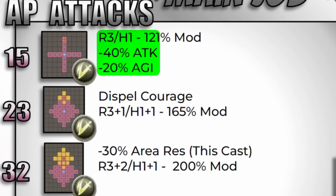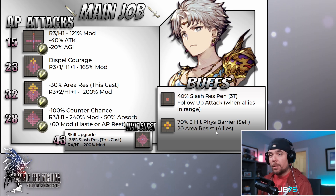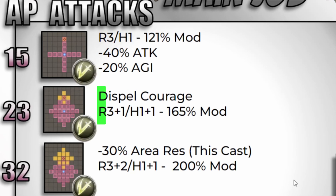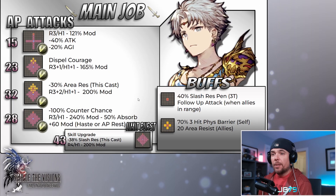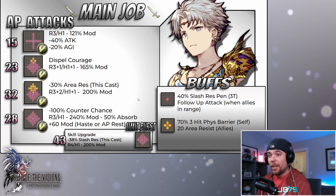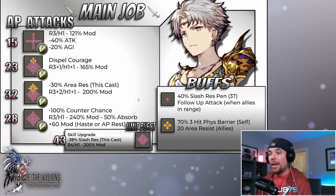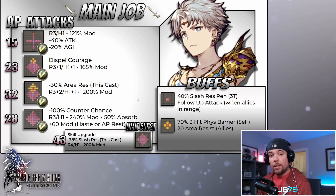Looking at the attack skills: skill number one is range three with a range height of one — a straight-line single-target attack with a low 121 mod. It comes with two post-damage effects: a break to both the attack and agility of the target. Skill number two is a targetable range-three with a range height of one, plus one cross AoE, coming in with a medium 165 mod. It has utility prior to damage with a Courage dispel — really nice, as a number of big damage dealers recently have had the Courage effect, like Bradley, Vega, Heo, and Reagen, among others.